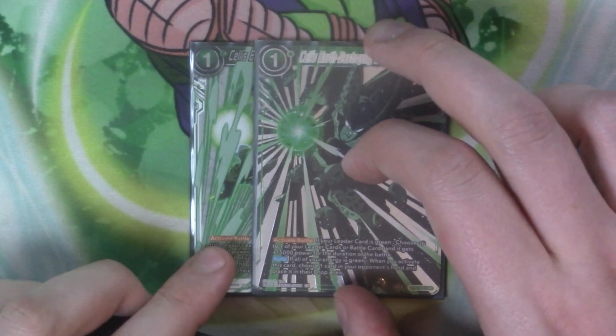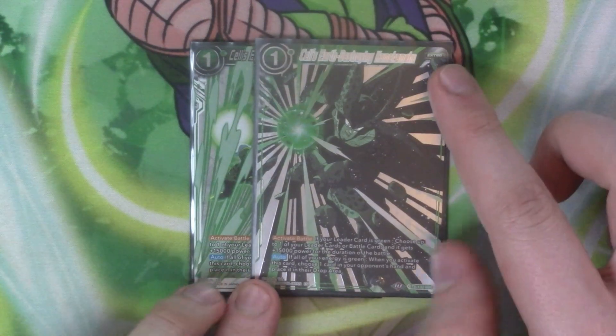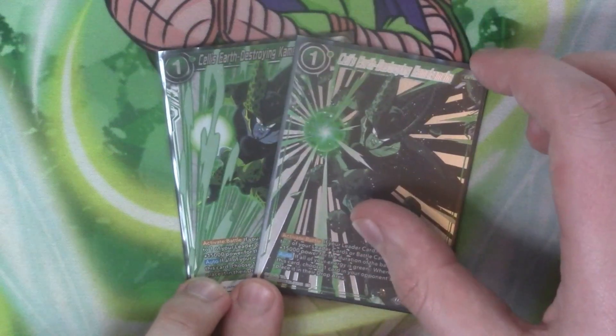Going into the extra cards, to start with we've got two copies of Cell's Earth Destroying Kamehameha. It's active battle — if your leader is green, choose a form of your green leader or battle cards and it gains 15k power for the battle. And also if all your energy is green when you activate this card, you choose one card in your opponent's hand and discard it. So it forces the discard and gives you 15k combo for one energy.